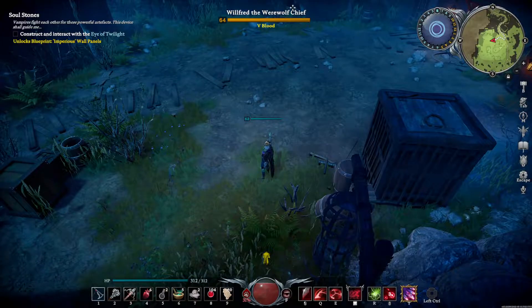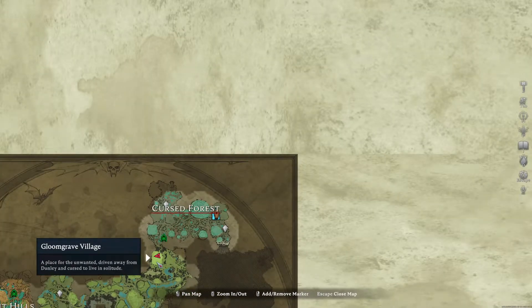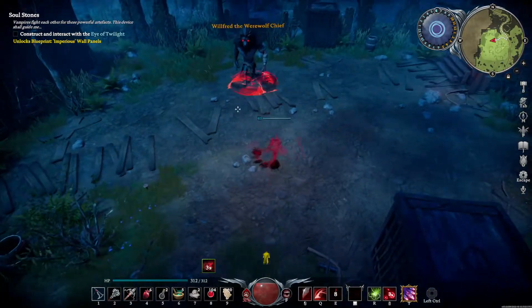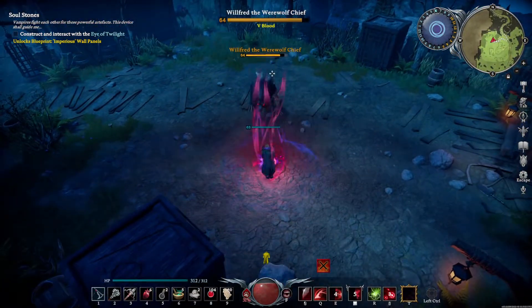First and foremost, always taunt bosses for good measure. This boss is located right before the cursed forest. There's two trails and basically it's on the left trail. If you come here during the day, he's just a human and if you kill the human, it will not count as this boss. So you gotta come here at night.